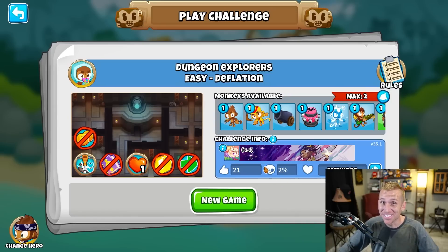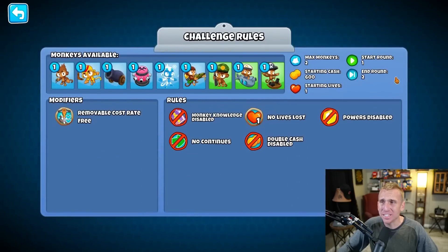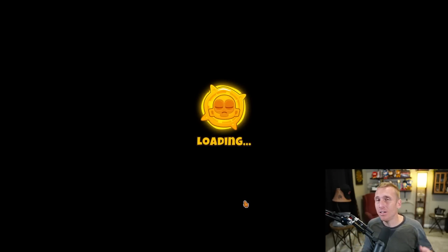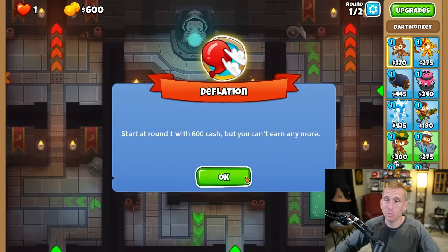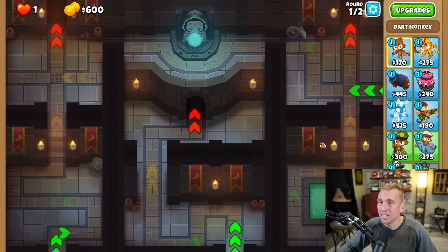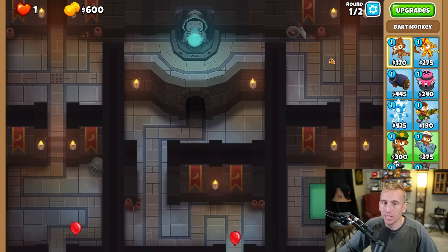This challenge has been failed over a thousand times with only 27 wins out of all those fails. What makes that crazy is it's only rounds one and two - that's pretty madness. It's on the newest and in my opinion one of the hardest maps. There are three different tracks essentially, and while you can use towers like the plane to see everywhere, in the early rounds it's three separate tracks. Let's see what we're working with and add to that first fail.